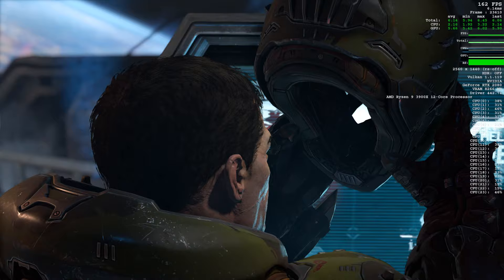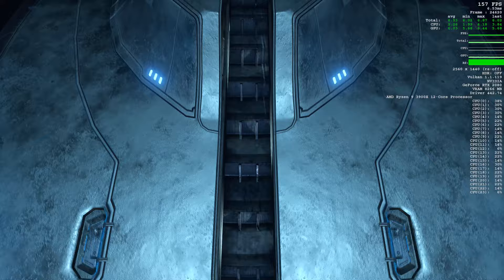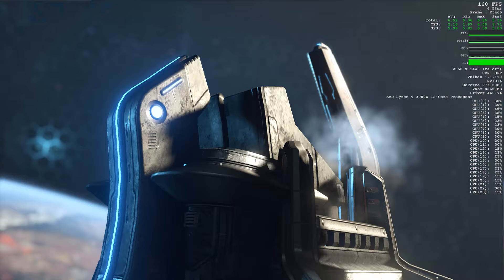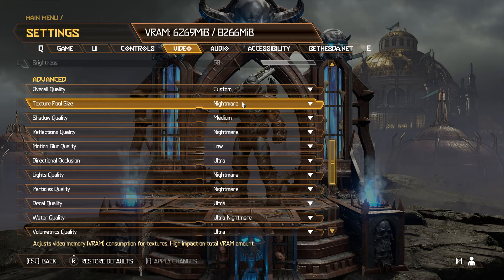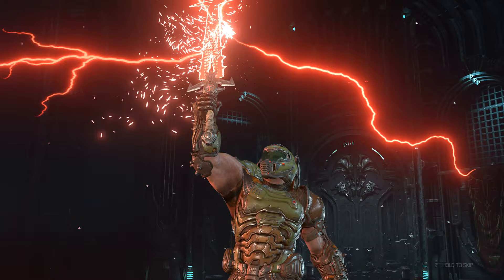No other shooter has this level of detail in the environments while keeping this level of performance. And just like with Doom 2016, I have to include the consoles here because this level of detail, this level of performance — I haven't seen it before in a console game where you can have all of that and still maintain 60 FPS, or at least close to it, in a game that looks next-generation. Doom guy has never looked better, more detailed. Doom 2016 still looks amazing, but Eternal is just on another level.